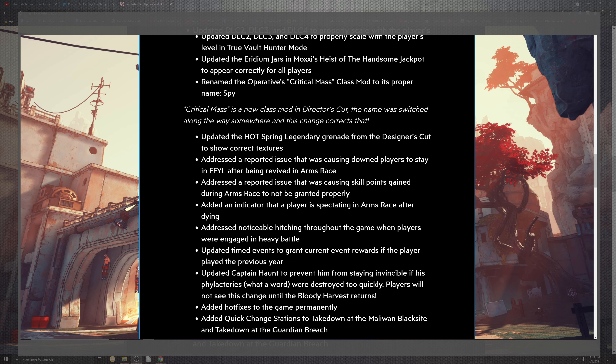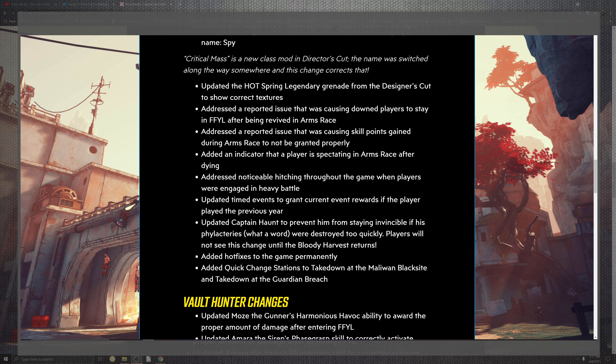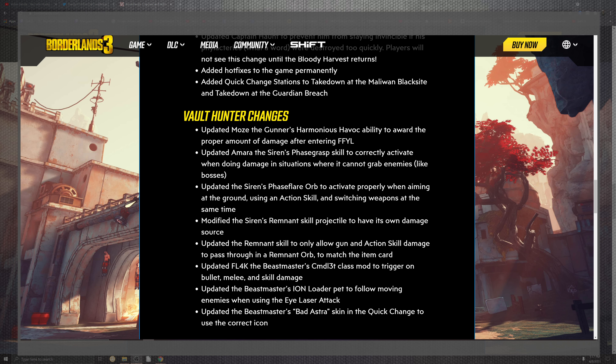Additional bug fixes include: addressed reports of downed players staying in Fight For Your Life after being revived in Arms Race; fixed skill points gained during Arms Race not being granted properly; fixed the spectating indicator for players in Arms Race after dying; fixed noticeable audio pitching throughout the game during heavy battles; fixed timed events that were granting current event rewards to players who played the previous year. Captain Haunt was prevented from staying invisible, as his destruction phase was happening too quickly — players will not see that change until Blood Harvest returns. Hot fixes have been added to the game permanently.